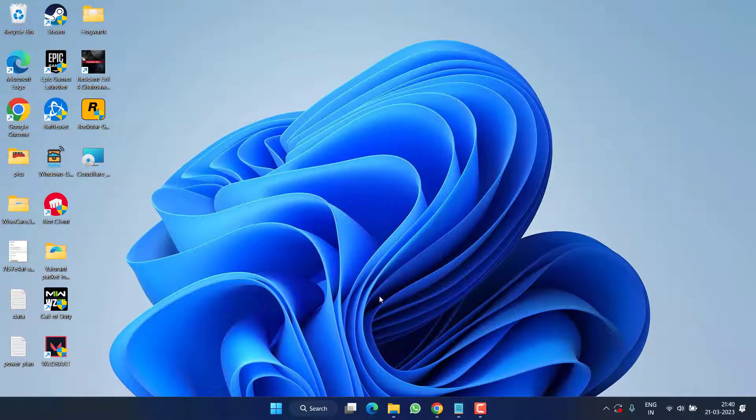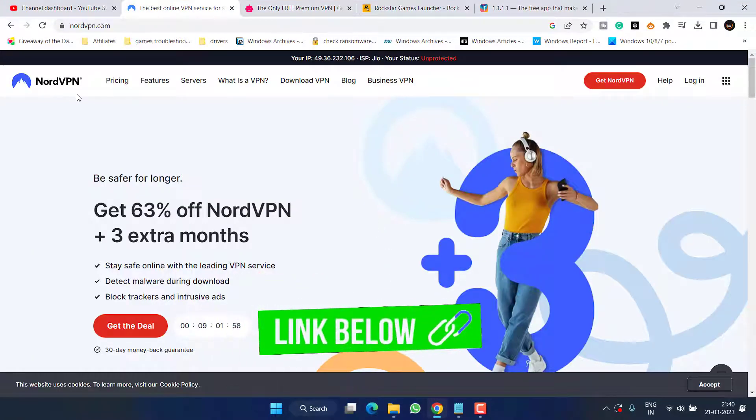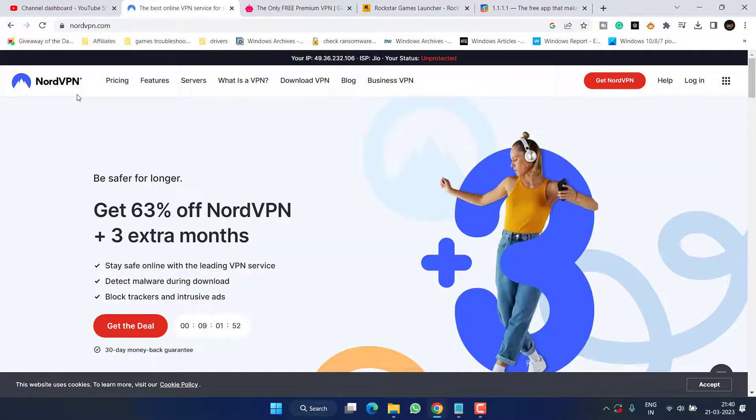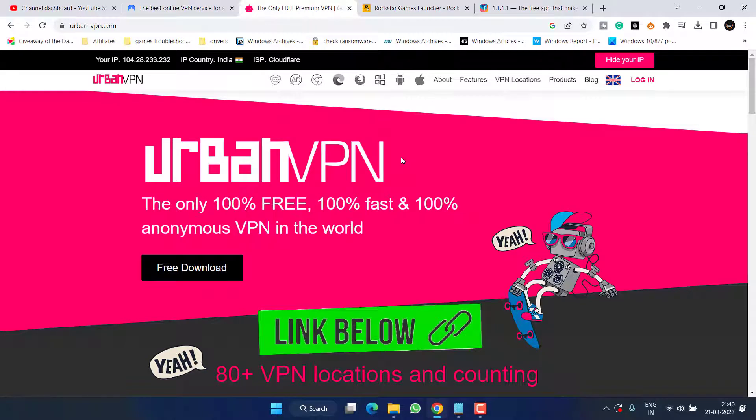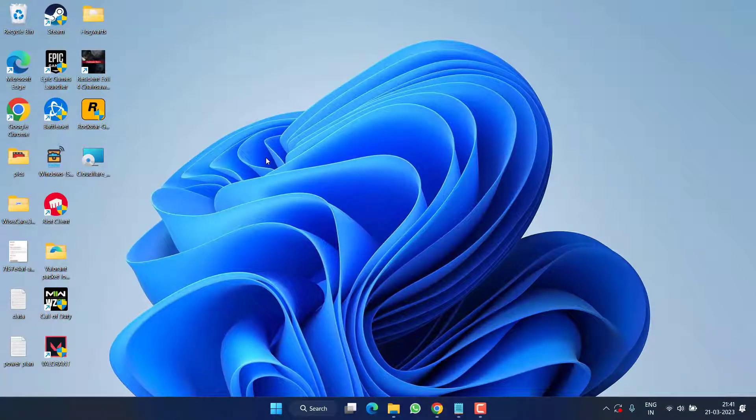If that also fails, I completely suggest using a good VPN service. Go ahead and use Node VPN to play Rockstar games, as it is completely safe, secure, and reliable. However, Node VPN is free for 30 days and paid after that. If you want a completely free service, you can use Urban VPN, but it has some limitations, so I always prefer Node VPN for its high security.